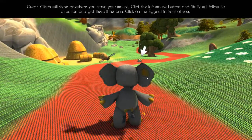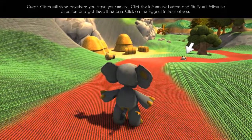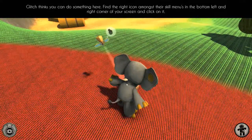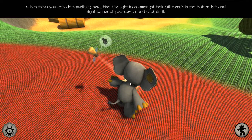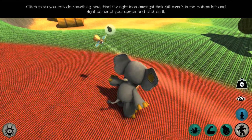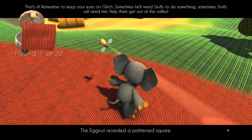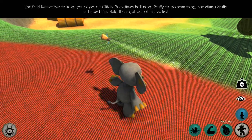Click the left mouse button and Stuffy will follow his direction and get there if he can. Click on the egg nut in front of you — so this is an egg nut, so cute! You can turn him around, and while he's looking, Glitch thinks you can do something here. Find the right icon amongst the skills menu in the bottom left and right corner of your screen and click it. The egg nut revealed a pattern square. Glitch scanned it in as it might prove useful somewhere.